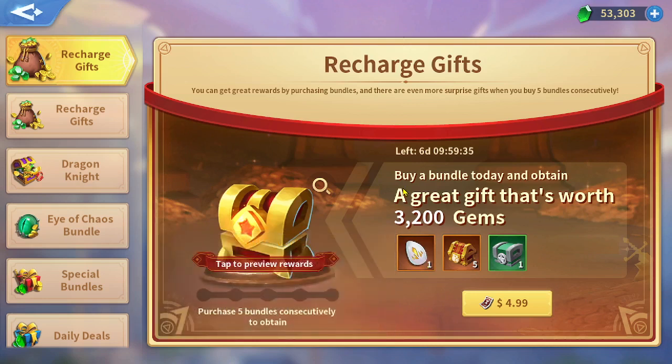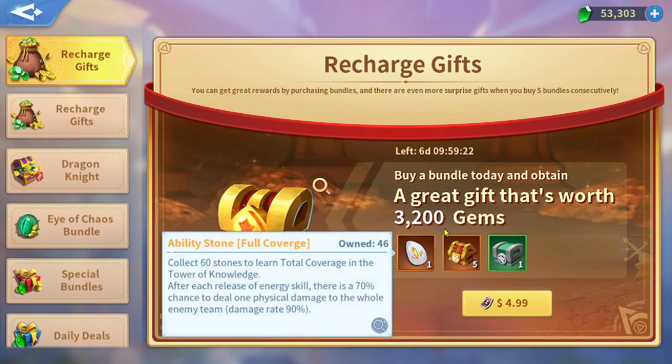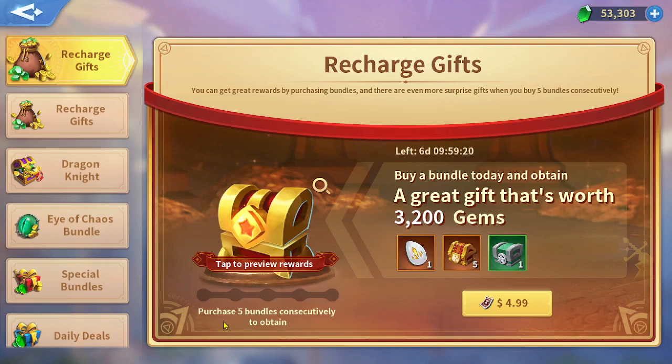It's going to have ability stones for a KvK skill. You can purchase a KvK skill ability stone for one day for five dollars, and this runs for seven days, so you can purchase it seven times and get seven ability stones. If you purchase five bundles, you will get a bonus chest.